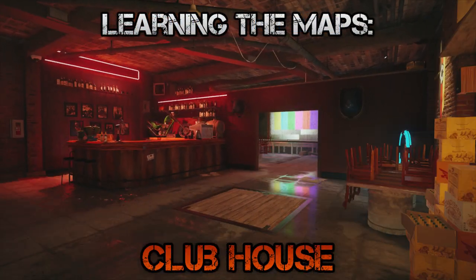What's up guys, I'm Grunt and welcome to the fourth episode of Learning the Maps, the series where we go through each map in detail to help you get your head around them. Today we'll be looking at the newly buffed Clubhouse, which came out in Operation Parabellum. So without any further ado, let's get started.